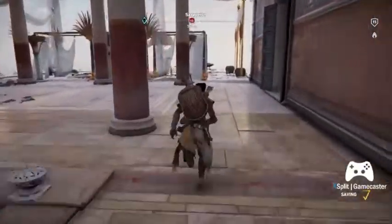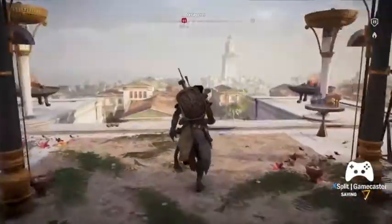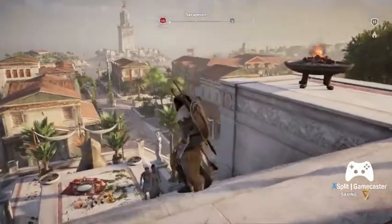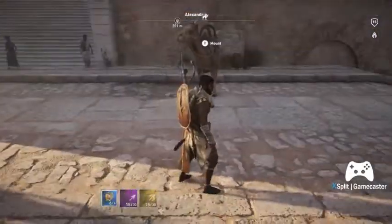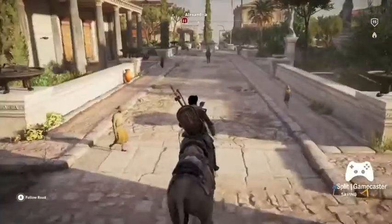Here we see a breathtaking view of the city of Alexandria and the very famous lighthouse upon the shore. So let's grab our camel and make our way now to the Aisyon, the Temple of Isis.